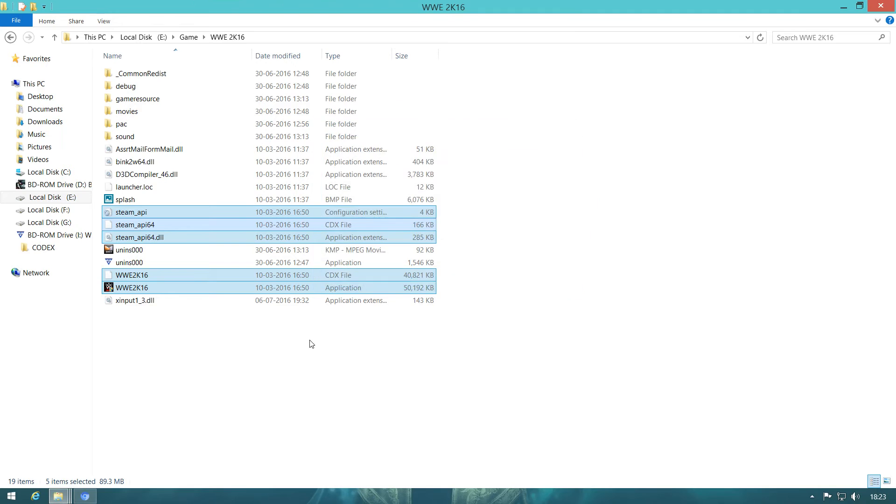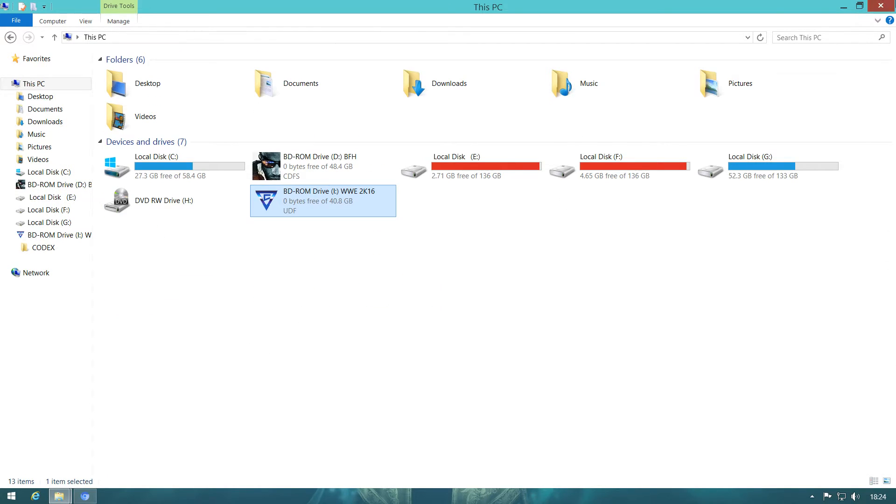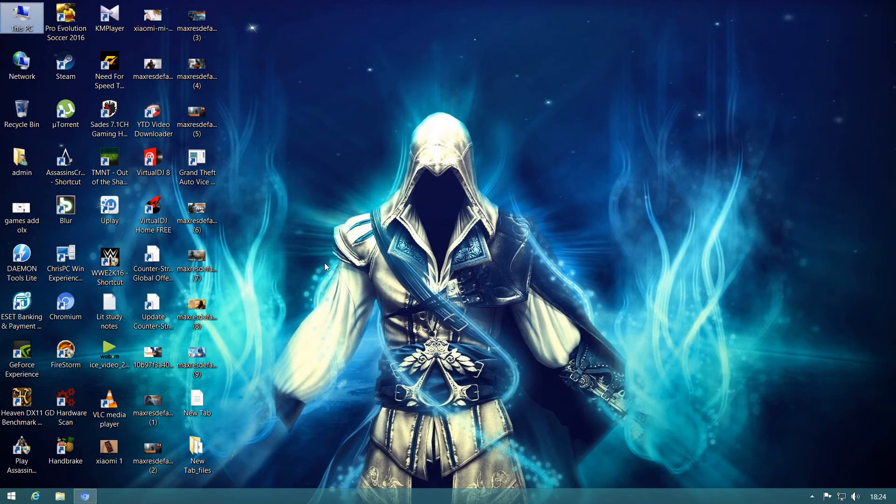You can see it is copying now. Once it's done, close this window and go to the desktop. There you can see your WWE 2K16 icon. From there, just click it and let it load.